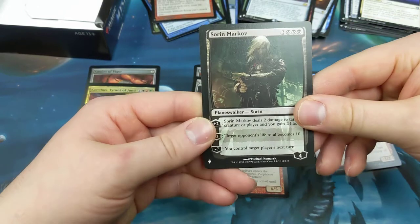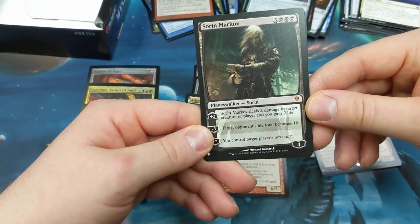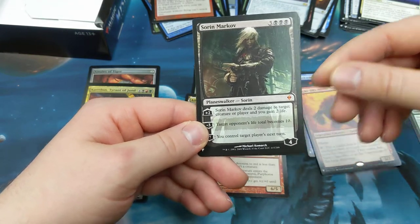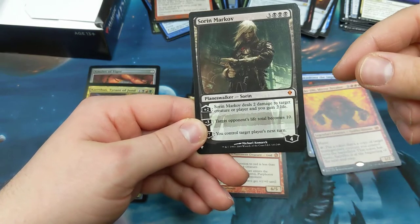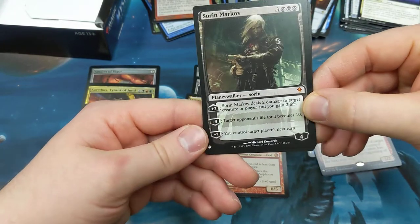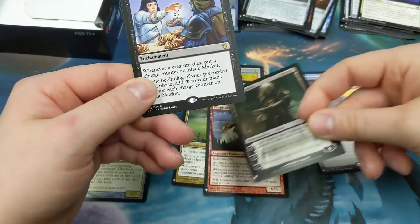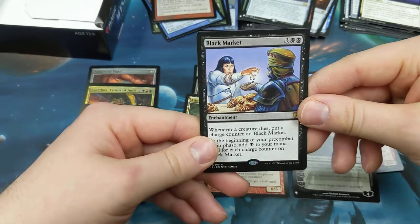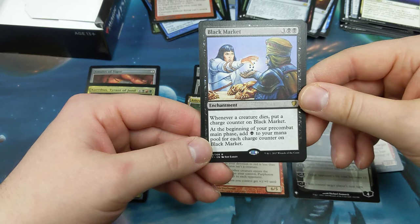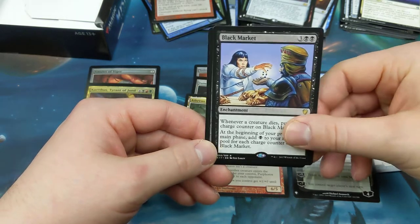Sorin — mythic, three black three other. Love it. Comes in with four loyalty counters, it's a planeswalker. Plus two loyalty counters: deal two damage to target creature or player and you gain two life. Neg three in EDH — we just love this: target opponent's life total becomes ten, a quarter, twenty-five percent of what they start with. Then negative seven: you control target player's next turn. Awesome. And we've got Black Market — two black three other, enchantment. Whenever a creature dies, put a charge counter on Black Market. At the beginning of your pre-combat main phase, add black to your mana pool for each charge counter on Black Market.